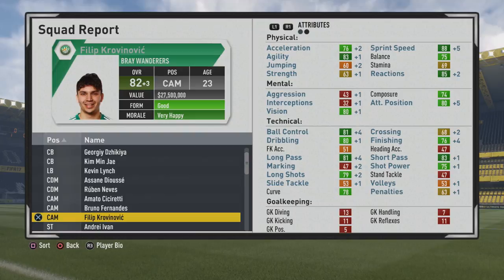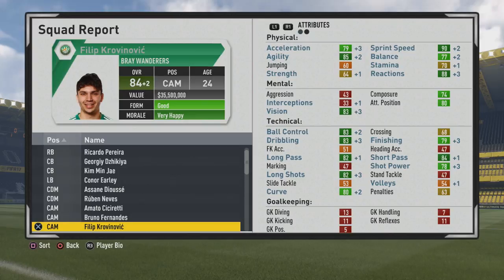Big improvements to sprint speed with a plus five. Reactions growing very steadily, and mentally another plus five — attack position getting up to the 80 mark, very solid to see that. Ball control, long pass, finishing, crossing, long shots getting the majority of the growth in those technical stats that season, as you see him capping out here at 84 overall at age 24.